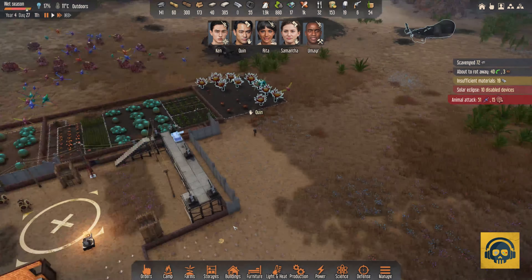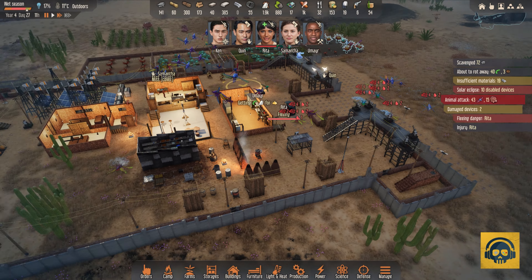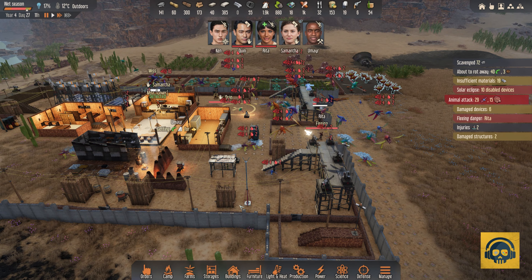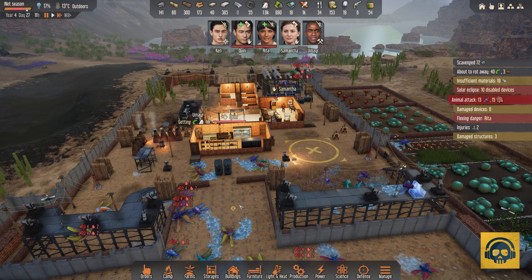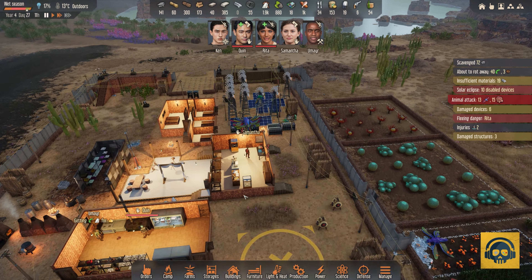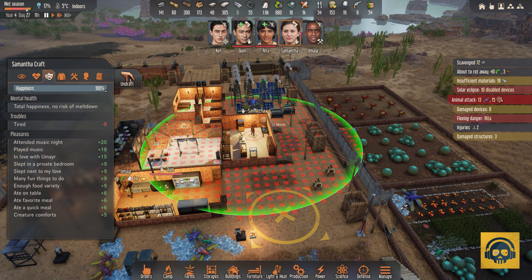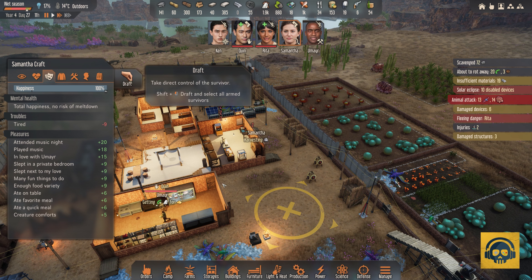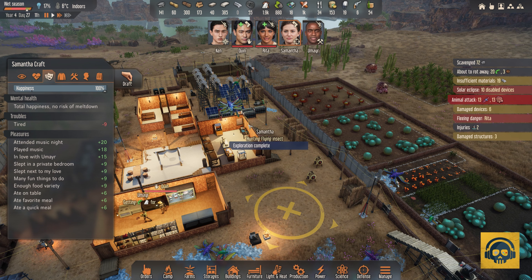These guys are attacking our survivors who are out in the wild. Seems very easy — easily done. These guys are not in range of anything, so we'll ask Samantha, who has a quick firing weapon, to attack them.